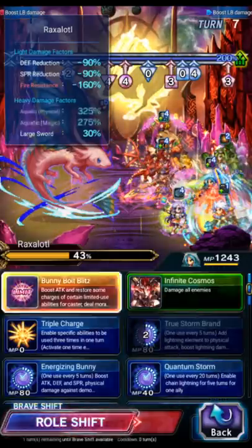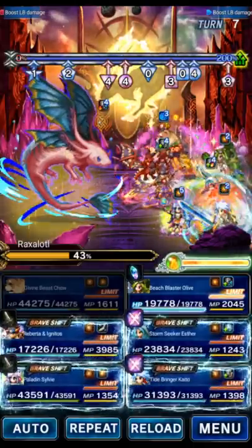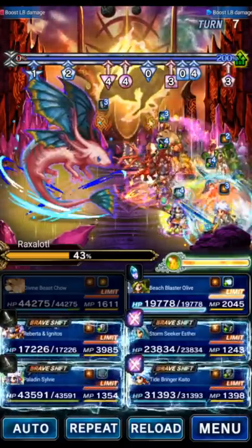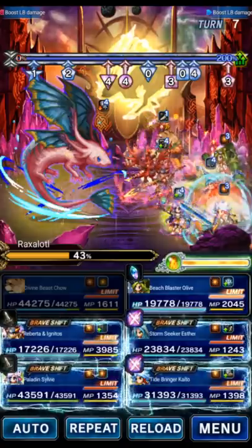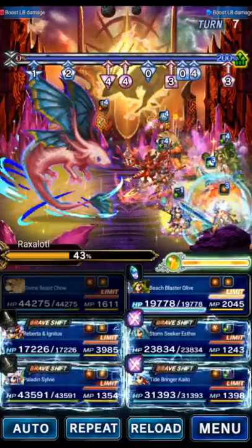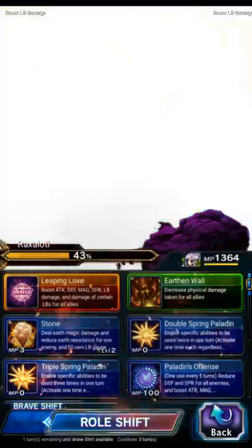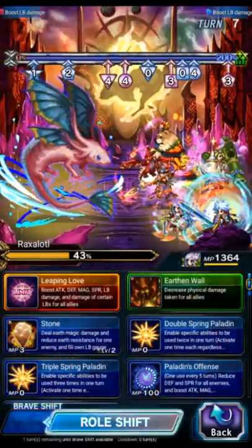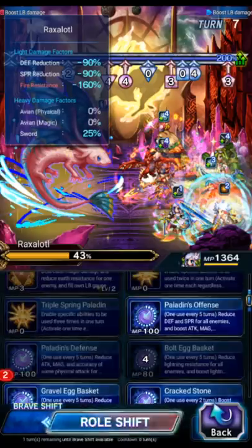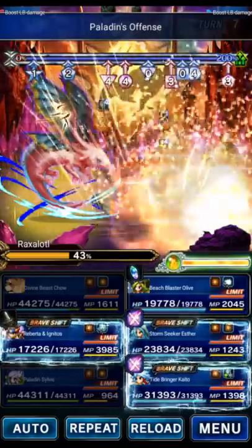Esther is going to LB. Kaito will LB as well — his shifted form is not wearing DPS gear, but we need someone to match up Esther's LB. So Kaito takes a turn to basically deal zero damage but support-chain for us, and also 90% break the boss. Sylvie is going to shift, do her Lightning Magnus to buff us up, then Defense and Offense — that reapplies Mirage for the party and buffs us up. Roberta can just tag-chain four times.